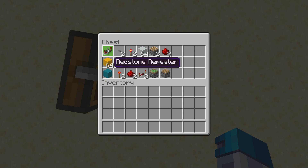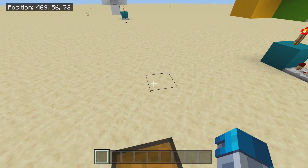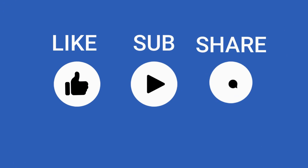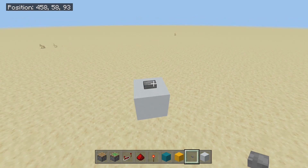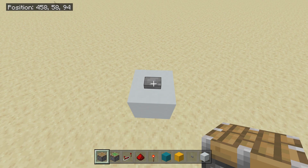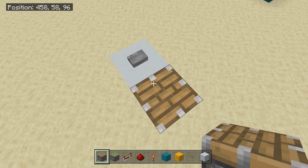Once you've gathered up all your stuff, if you're going to be a mad lad and build it in survival, I can't say anything — I built this elevator all the way to the sky limit. The first thing you do is really complicated: you need to place a block down. Then once you have a block, you want to put a button on that block and then you want to put a piston facing upwards behind it. It's difficult, but I'm sure you can do it.